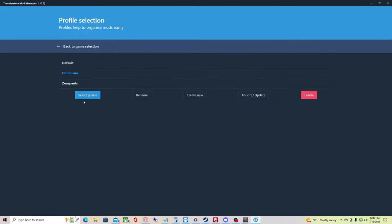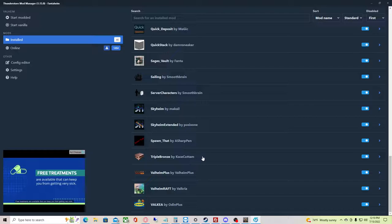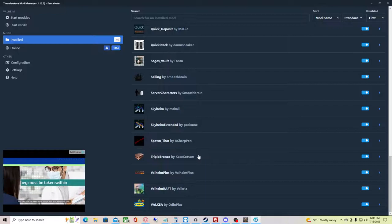And then you'll have Fantaheim here — this one is for another server. You'll select that profile and it'll install these mods. There's 46, so it'll probably take a minute or two, but it's relatively quick as long as the files aren't huge.